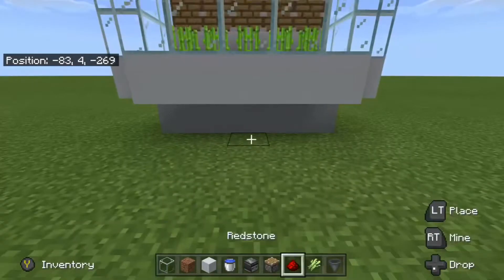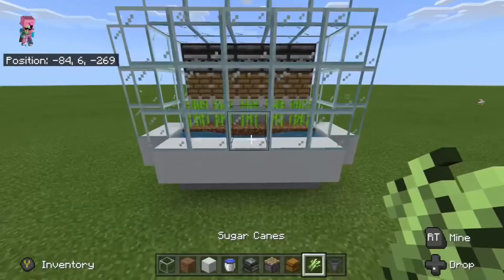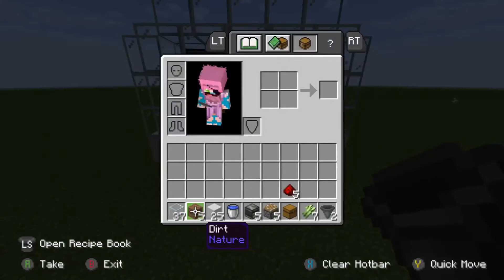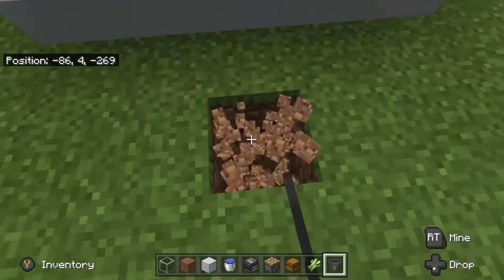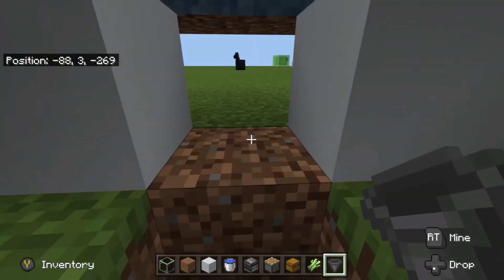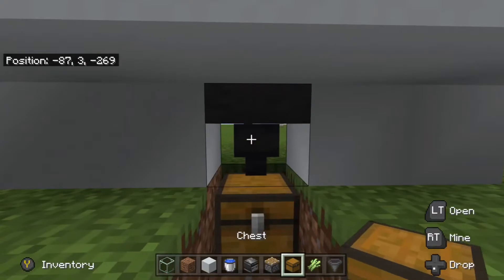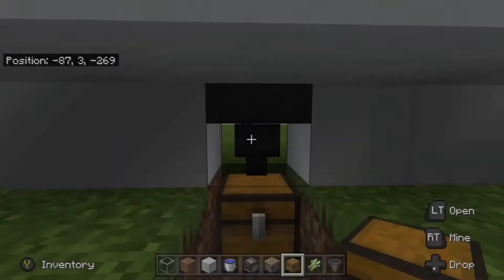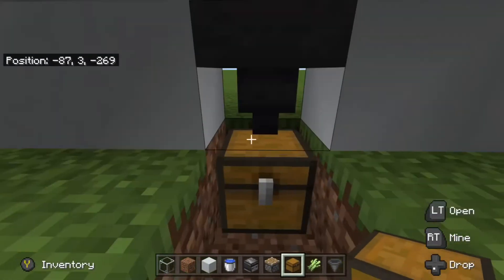Then the next part — you wanna go like this. You can use one hopper or two hoppers, I'm gonna show examples for both. So quickly you wanna break that and go to a hopper so the water doesn't go out. You can place a chest there and the stuff will just start going in there.